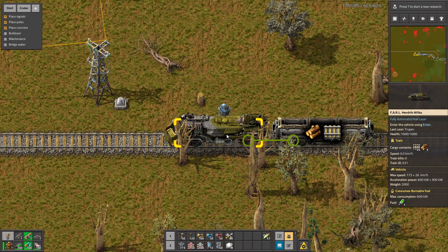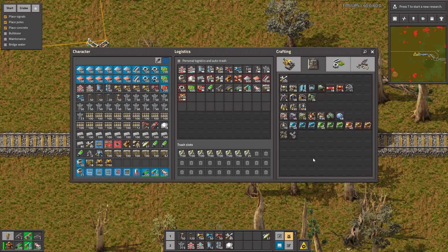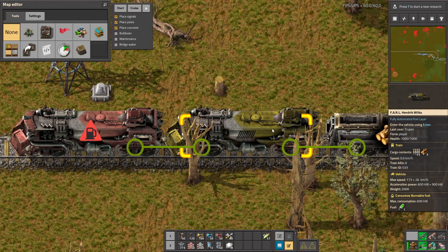Hello guys. In FARL — this name stands for Fully Automated Rail Layer — this mod adds to the game a new interesting train that looks like a normal one. So let's get a normal one for comparison. This is a normal one and this is a FARL.